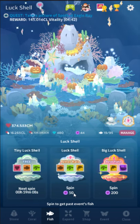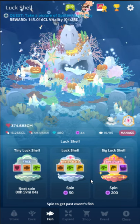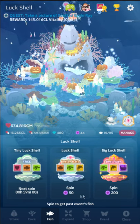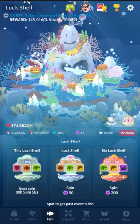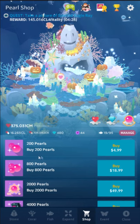If you pay pearls for the larger ones, you're guaranteed to get an event fish. But the problem with paying the pearls is — 200 pearls for the big luck shell spin, that's a single fish — that's $5 worth of pearls.